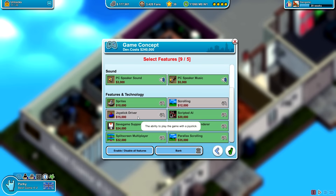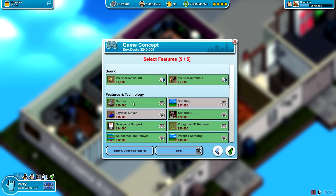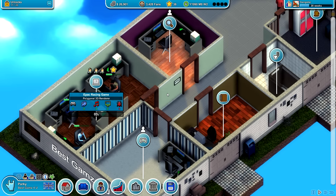So we're going to get rid of joystick driver — we need to get rid of four more of these features. It's a shame we can't improve this at all. I don't know what we need in order to make the feature support even bigger. We're going to get rid of probably sprites, scripted AI, parallax scrolling, multidirectional depth-enabled scrolling, and split screen multiplayer — quite important for a racing game. Maybe get rid of the save game support too. Let's just speed this game up very quickly so we can get this developed and ready.